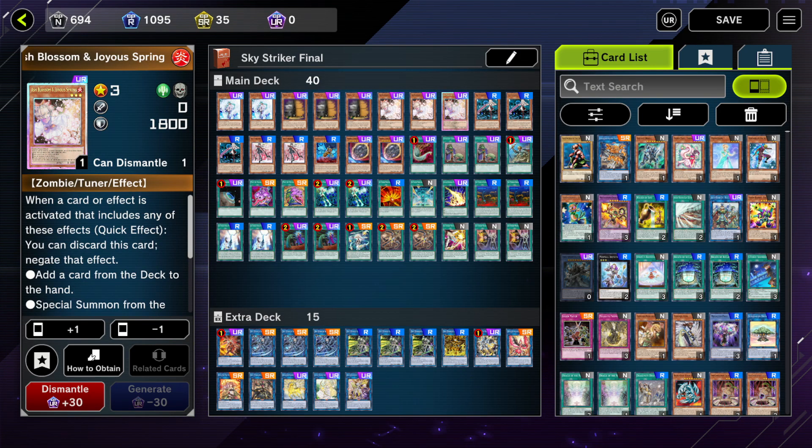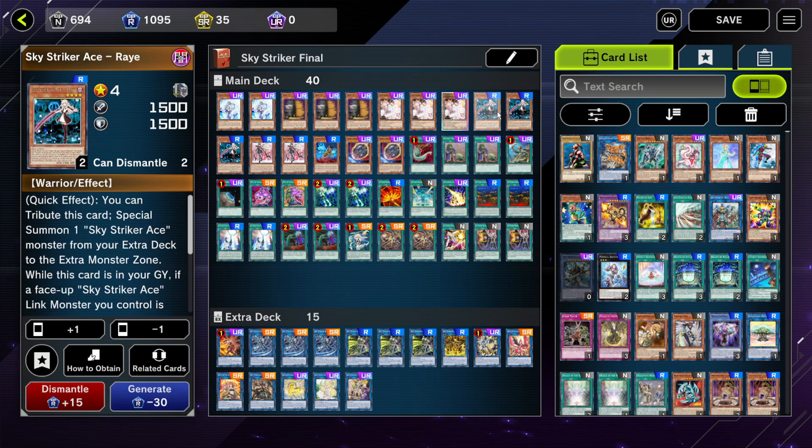A very very good hand trap. And then I play 3 Ash Blossoms, one of the most used hand traps in Master Duel besides Maxi. It can also negate Maxi, so a very very good hand trap.